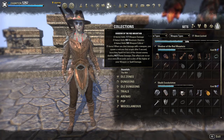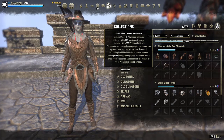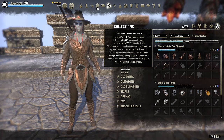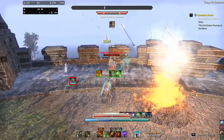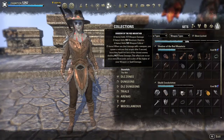At two items, it adds 129 weapon damage. At three items, it adds 1096 maximum stamina. At four items, it adds 657 weapon critical. And at five items, when you deal damage with a weapon, you spawn a volcano that erupts after one second, launching liquid hot lava at the closest enemy, dealing flame damage. This effect can occur once every eight seconds, and scales off the higher of your weapon and spell damage.